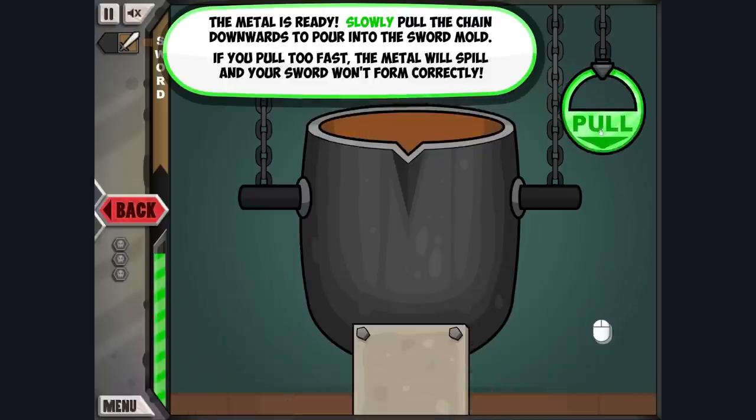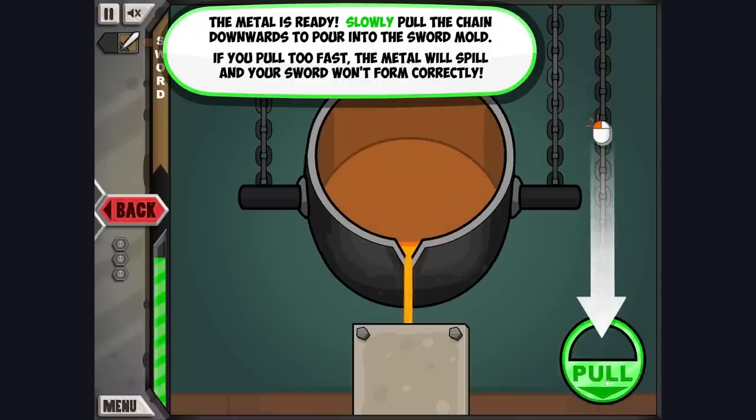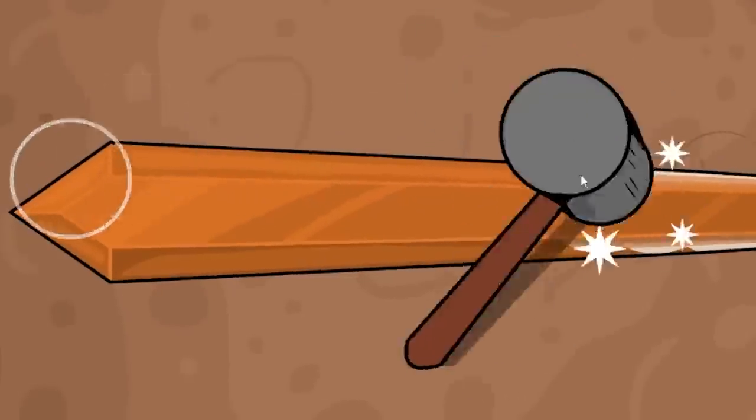Okay, that's kind of overheating. Pull slowly, slowly and with care. We don't wanna overspill it. I'm perfect. Just click along the edges of the sword.